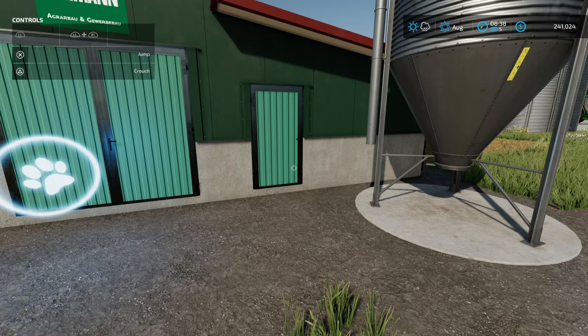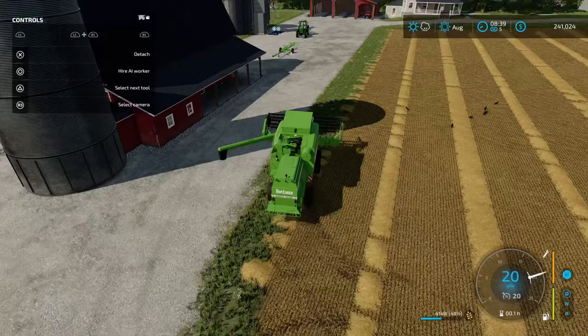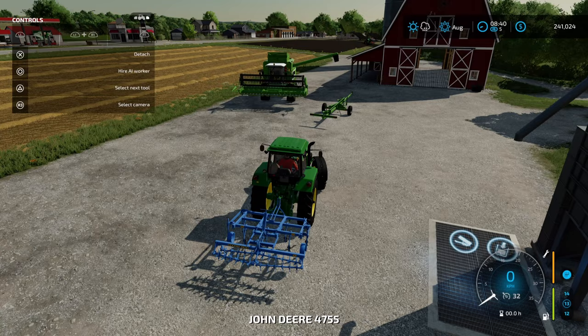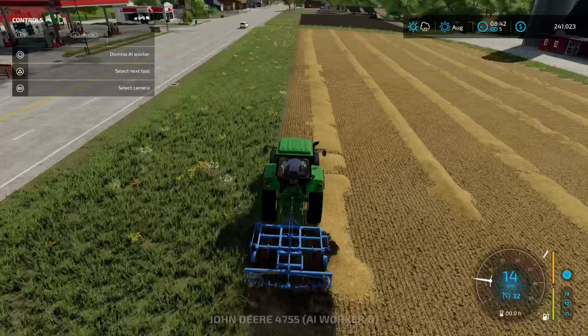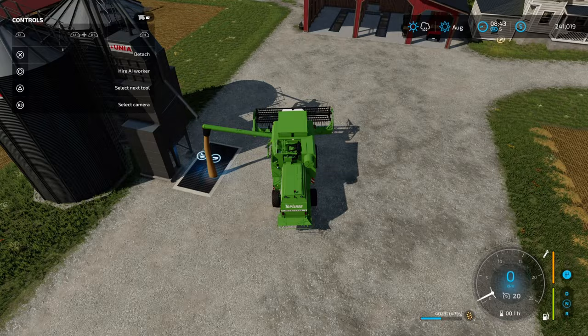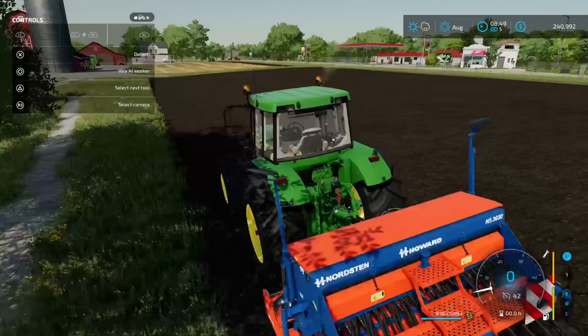We're going to focus primarily on utilizing pig food from the shop to feed our pigs, and there are a couple of reasons for that which I'll explain shortly. We're going to go cultivate our newly harvested wheat field — hiring a worker for that purpose. I'm going to jump back in this guy and dump the wheat off in the silo. You could feed this directly to the pigs, but I don't recommend that.